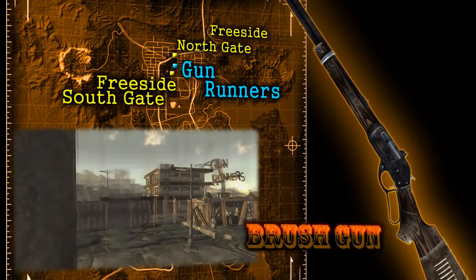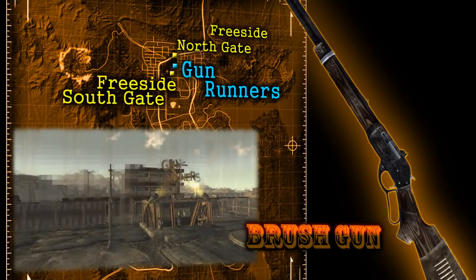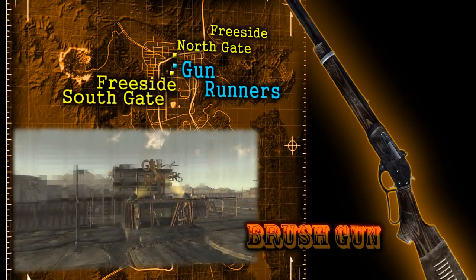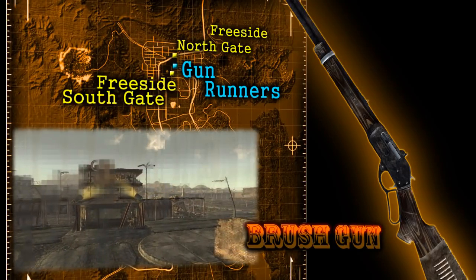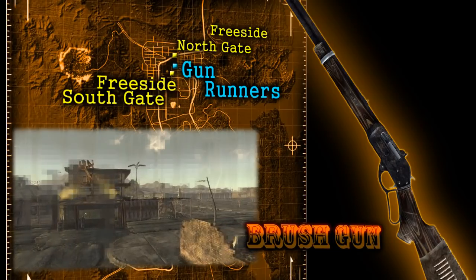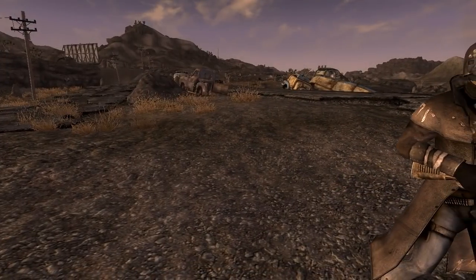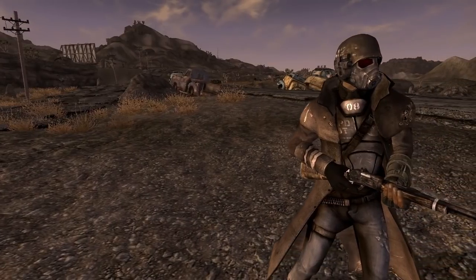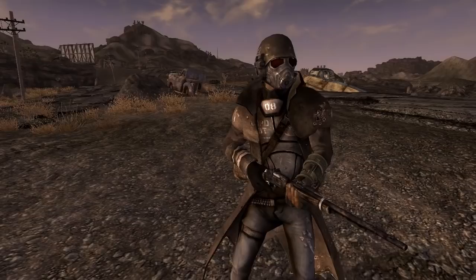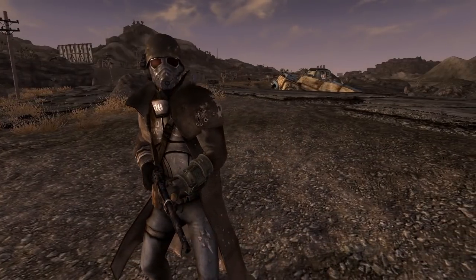The easiest way to get one is to simply buy one off of the Gun Runners just outside of Freeside. Of course, using this method requires you to have several thousand caps, and you must be of a high enough level for it to be in stock. Another way is to wait until veteran NCR rangers start appearing in the wastes and steal from them or kill them for it. However, veteran rangers don't appear until late in the game, and there's no guarantee you'll find a ranger carrying a brush gun.